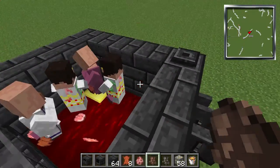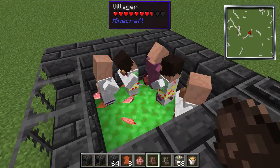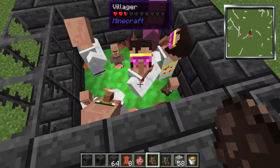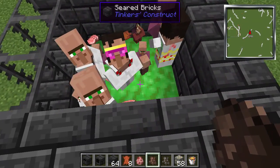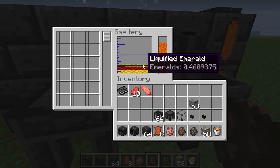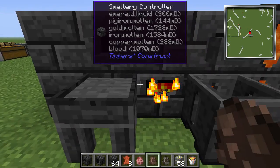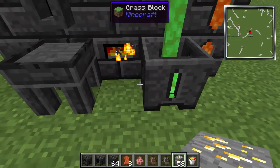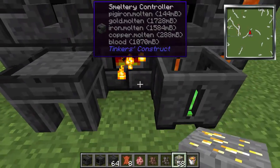Look at all these crazy looking villagers. You can see emeralds start to come out of them. That guy looks like Elvis! They're making baby villagers too — too bad you're dying. You can get liquefied emeralds. I don't know if you can do much with that here, but you can make emerald blocks if you have enough, though you can't make emerald casts.